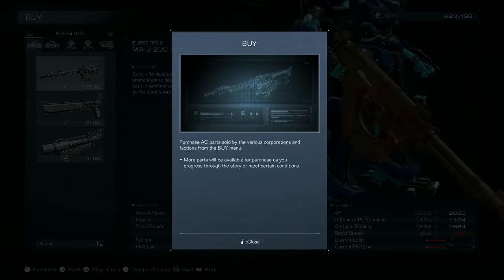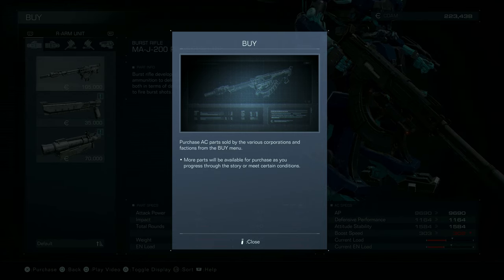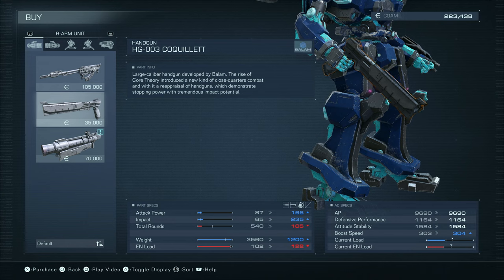You can buy or sell. As you progress the destroyer meets certain conditions, it's tough to buy. Handgun - large caliber handgun developed by Balem. So a lot of impact damage from the handgun. Only 106 total rounds. It's lighter, uses more energy - I guess it uses more energy to stabilize the arm, but that's just my guess.